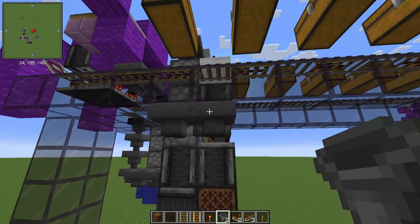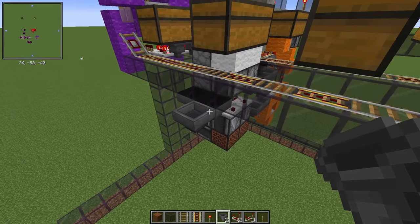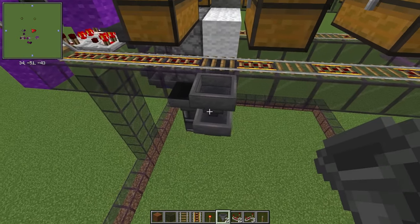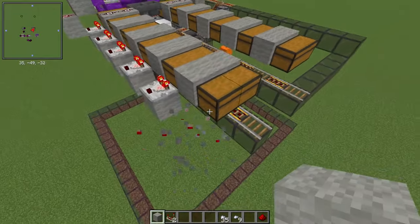Go back and start mirroring that on the other side, and build it all the way to the end. When you get to the last chest, you don't need a rail selector there.